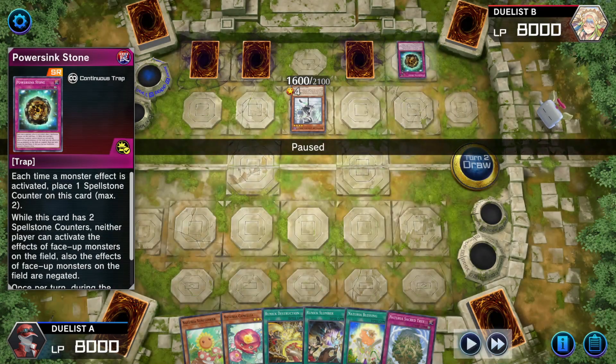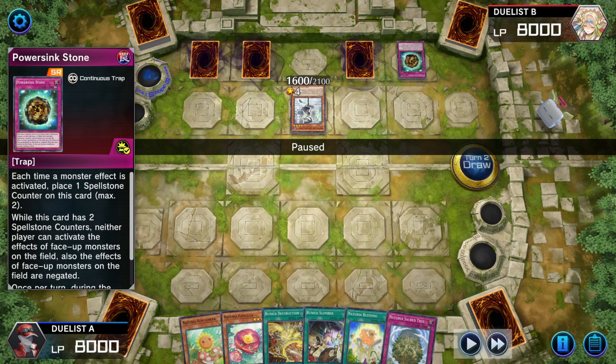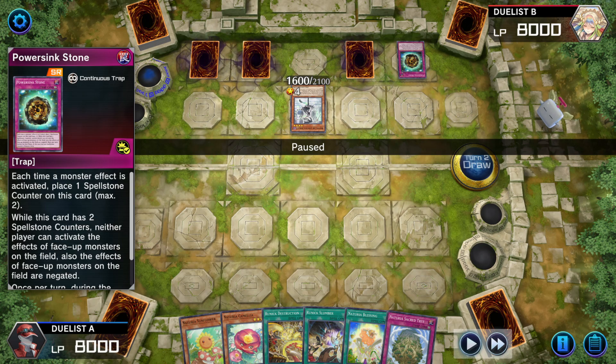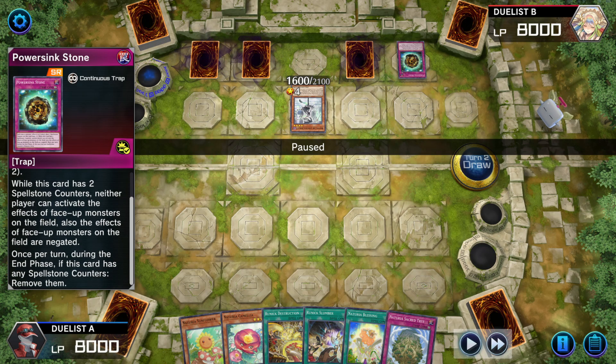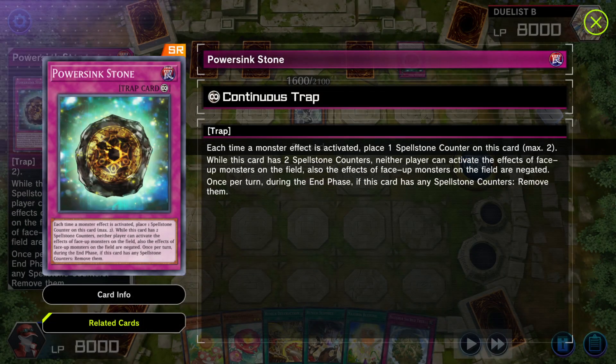Naturia player draws for turn. Opponent activates Power Sink Stone: each time a monster effect is activated, put a Spellstone counter on it. When it has two counters, neither player can activate the effects of face-up monsters on the field and negate the effects of face-up monsters on the field. Once per turn during the end phase, if this card has any Spellstone counters, remove them. What a strange card.